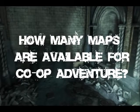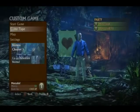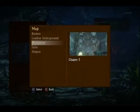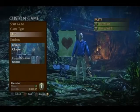How many levels are available in co-op adventure? There are five different co-op adventure levels, and they are pulled from all three Uncharted games. The Monastery from Uncharted 1, Borneo from Uncharted 2, and London Underground, Syria, and the Airport all from Uncharted 3.